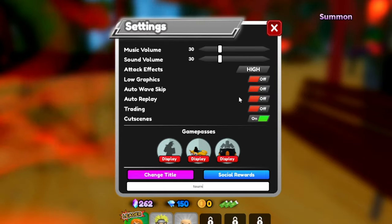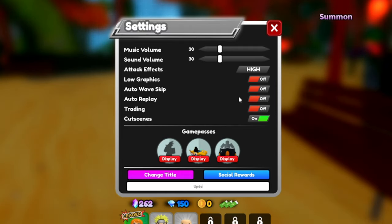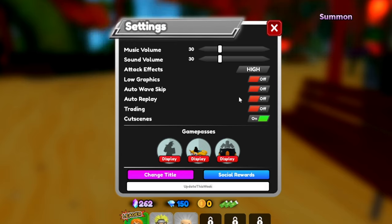Another working code is TournamentStart — T-O-U-R-N-A-M-E-N-T-S-T-A-R-T. That one requires level 40. Some codes need level 60, some level 40, some level 20. Then there's NewUpdate1121 — N-E-W-U-P-D-A-T-E-1-1-2-1. After that, UpdateThisWeek — capital U-P-D-A-T-E, capital T-H-I-S, capital W-E-E-K — level 40 required. And finally, SorryFor4Delay — S-O-R-R-Y, the number 4, D-E-L-A-Y. Another working code.